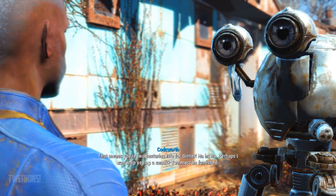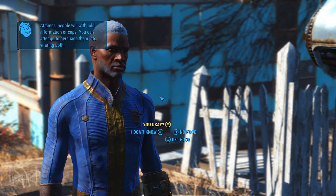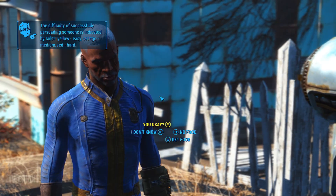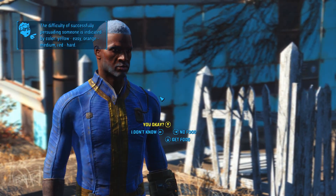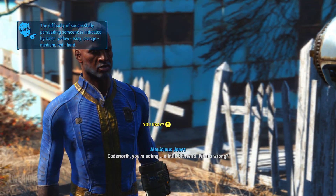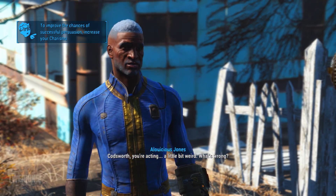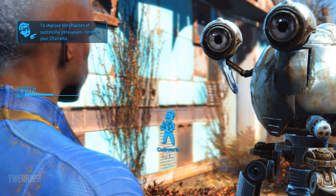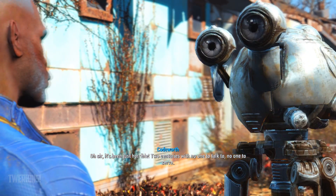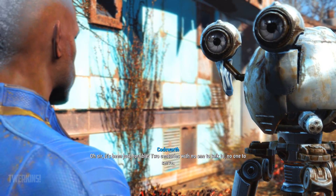Okay, these yellow things here — it says at times people will withhold information or caps, and you can attempt to persuade them. The difficulty of successfully persuading someone is indicated by color: yellow is easy, orange is medium, and red is hard. So you gotta increase your charisma to improve your chances with talking to them or haggling with them.